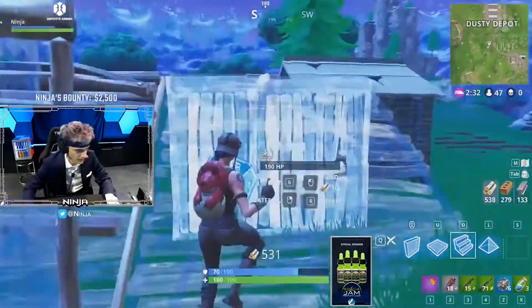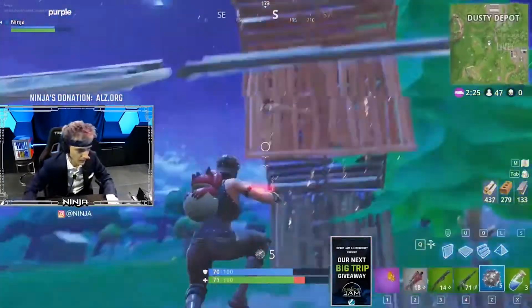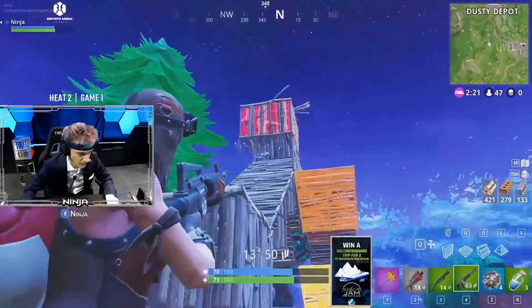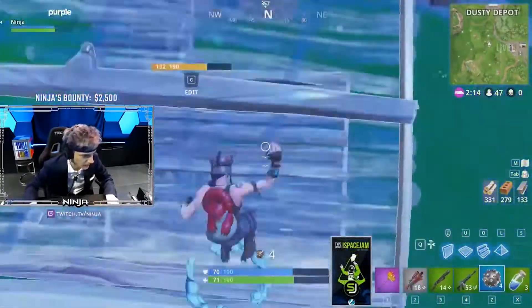Thirty damage right there and the build's off — this might end up bad. 71 left. Impulse nation trying to play away from the target now. Shield challenge — I think he's gonna do it again.